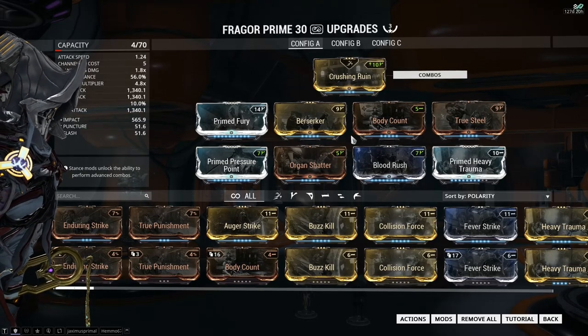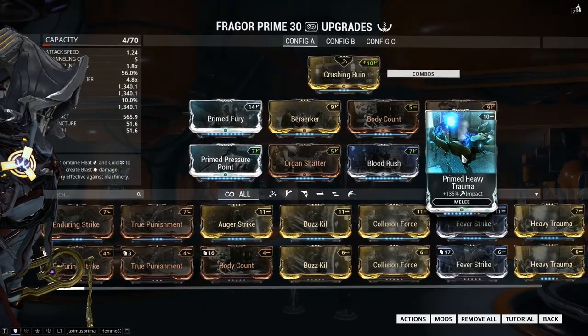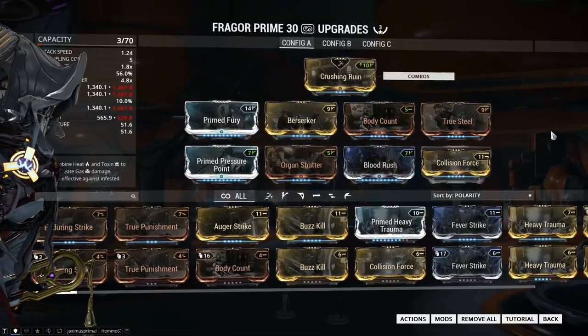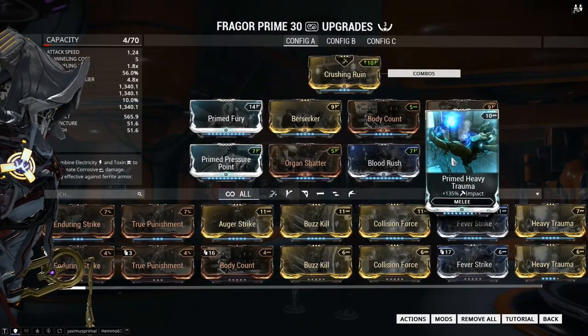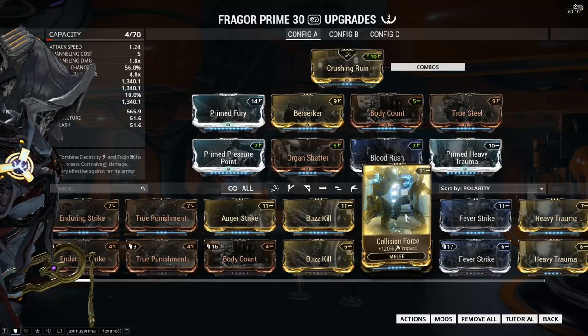On the War, I don't use Collision Force because I have Primed Heavy Trauma, which does a lot more damage. If I put Collision Force in, it's actually a downgrade. But that is the only time the 120% mods aren't useful.